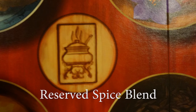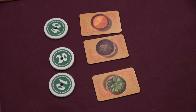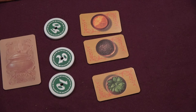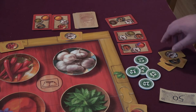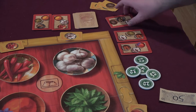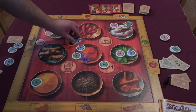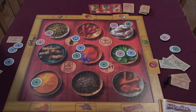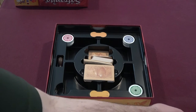Reserved spice blend: the player who controls this space blind draws the top card of the spice blend deck. They keep it secret as a blend that only they can complete. When they do so, it is revealed to the other players and added to their total towards the three blends needed to win. The head chef: the player who controls this space takes the pepper mill and becomes the new head chef, disrupting the pepper mill's normal path around the board.